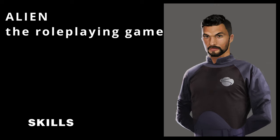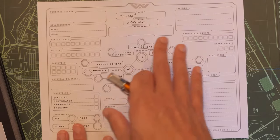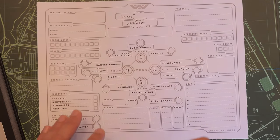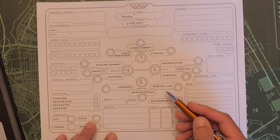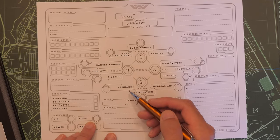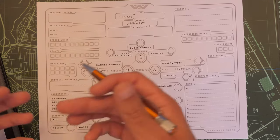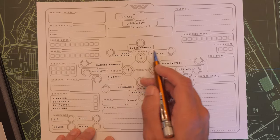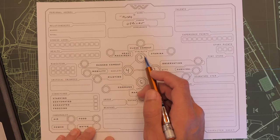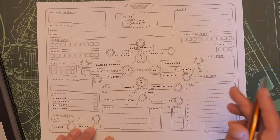Next, we have skills. For our skills, we have 10 points to allocate. Each skill has an attribute associated with it. For empathy, we have things like medical aid, manipulation, and command. For agility, we have piloting, mobility — which is basically your acrobatics — and ranged combat. For strength, we have heavy machinery, close combat, and stamina. For wits, we have observation, survival, and comm tech.